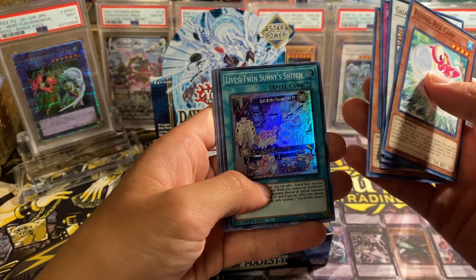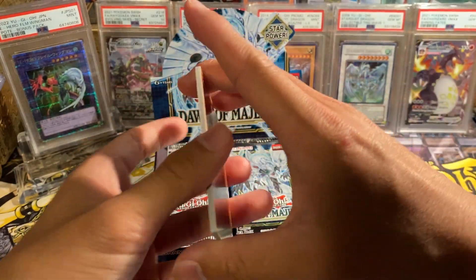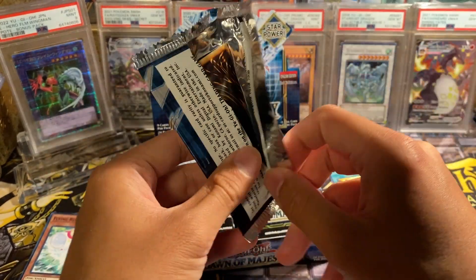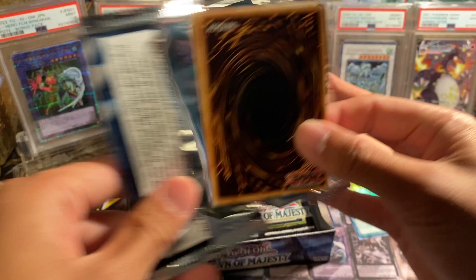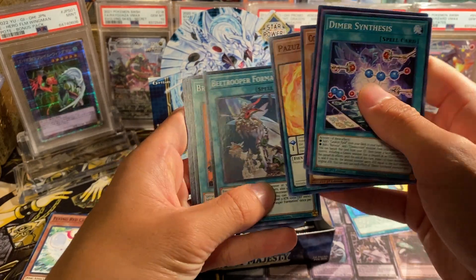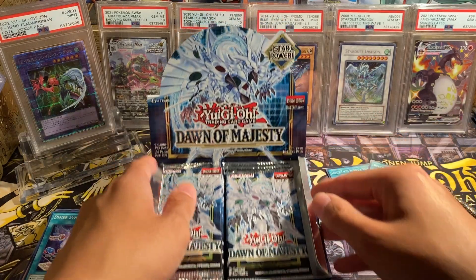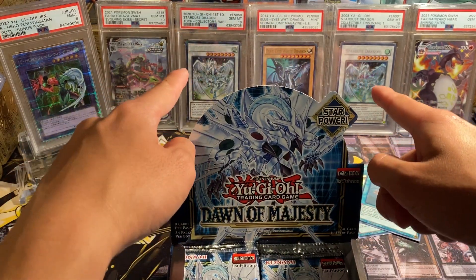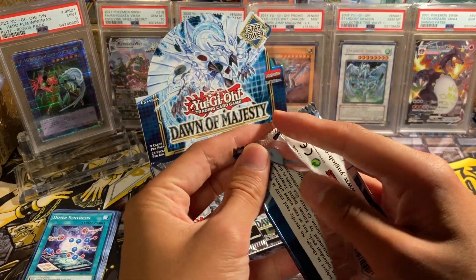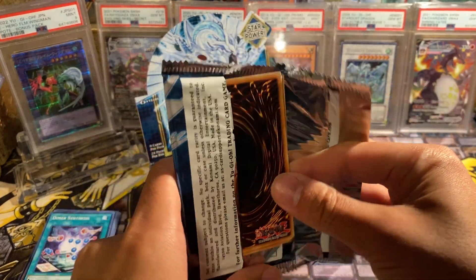Subscribe to the channel if you're interested in more YuGiOh content like this, and leave a like and a comment telling me your favorite modern set. This is definitely not the greatest set of all time, but it's a really cool set because it features Stardust Dragon, B Trooper Formation. I have two high-rarity Stardust Dragons — collector's rare from Toon Chaos and the collectible tins wave one, the first-ever five-star tin. Let's see if we can match them up with a starlight Stardust.